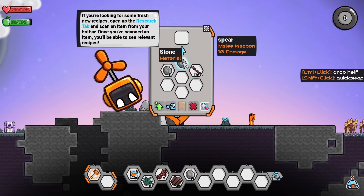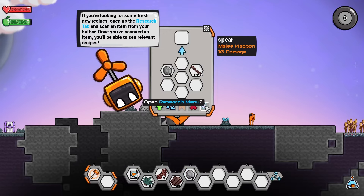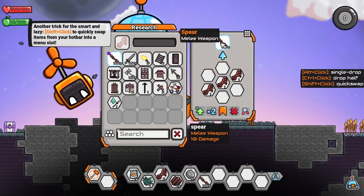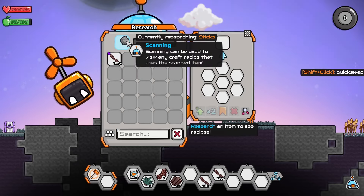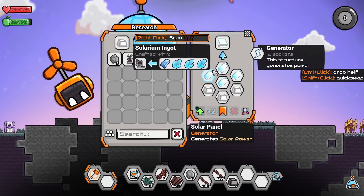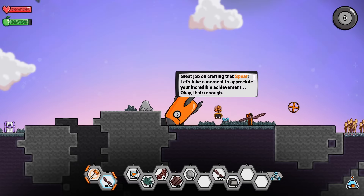Never mind — we actually have a handy research menu. Oh my gosh, there's so much stuff already. I made a spear — that was literally the first thing I made. The game wants me to make another spear anyway, so fine — now we have two spears. Can we research the rock? Yes we can. We can make a stone slab. Can you make solar panels with solarium ingots? Oh my gosh, I don't think we're ready for that.